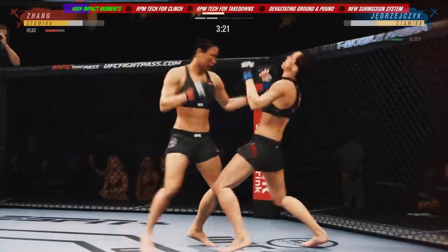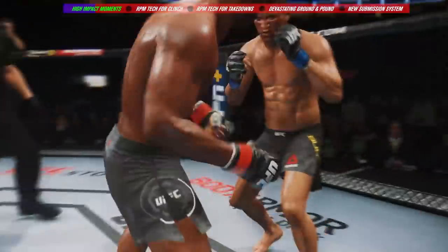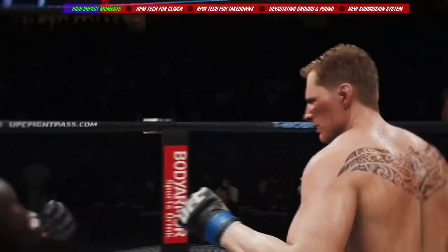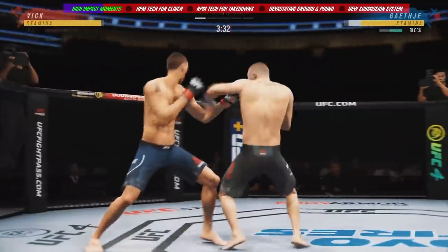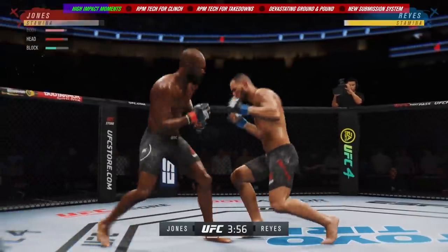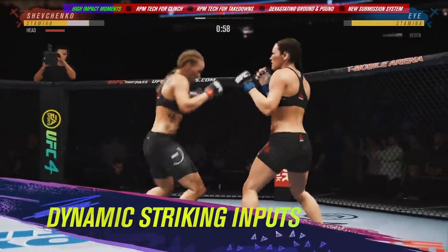UFC 4 introduces all-new high-impact moment presentation to ensure you see, hear, and feel every sensational turning point in the fight. When you land a devastating blow, improved real-time facial and body deformation sends a shockwave through your opponent. With all-new replay cameras you get to see every brutal detail in super slow motion. On top of that, when someone gets rocked with a big blow or crisp combination, all-new stun moments let you know when it's time to go for the finish or cover up and survive.